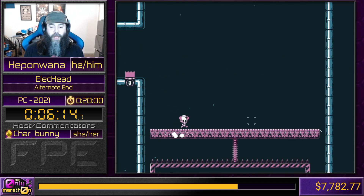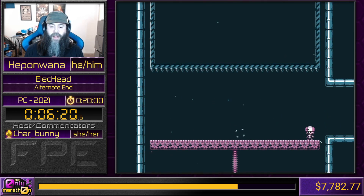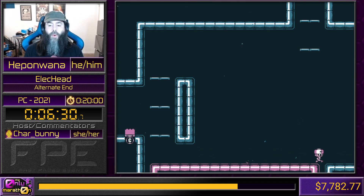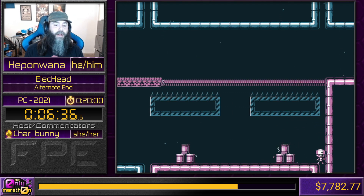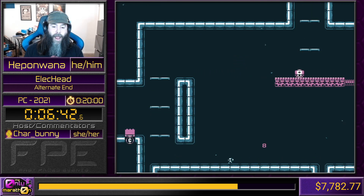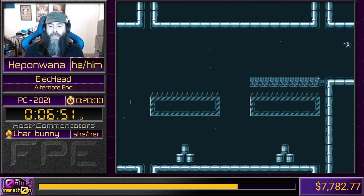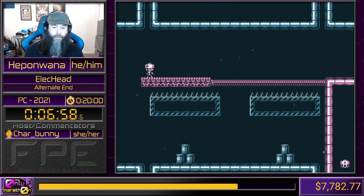Another cool thing in this game: pay attention to any time that anything is drawn that is unique, that stands out as not being required. For example, this gap right there. If there is something that doesn't look like it's required to be drawn or should be completed, there is a reason for it. So here we're going to throw our head, get that platform moving out, get our head on top of it. This way our head will bring the platform out to where our body can get to it.